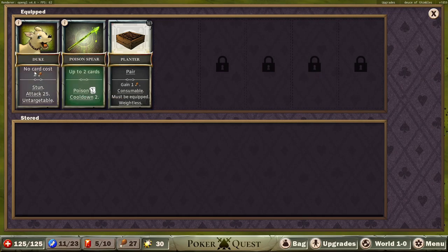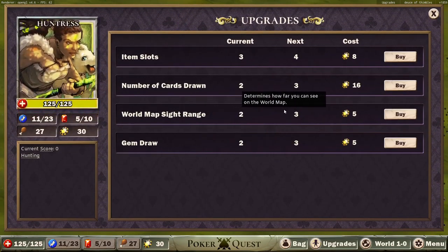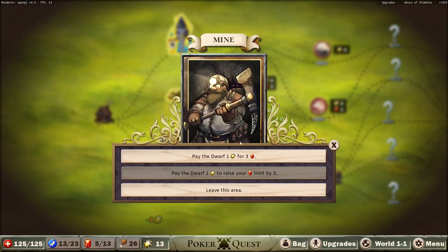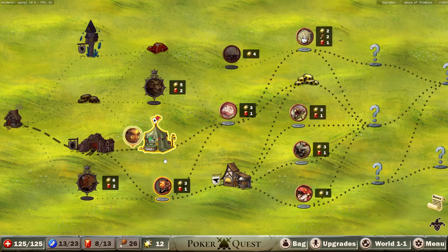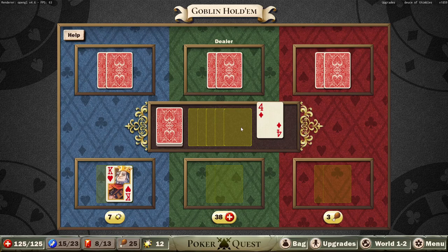I've got 30 chips — it started on top of my additional thing. I did not realize how that was going to work. I have 27 food. Yeah, this looks a bit easier. Who am I playing? I'm the Huntress, I forgot to select random. That's fine. Huntress: we can spend 2 energy to refresh abilities. The planter needs a pair to give food. The poison spear is 2 cards and poisons. Duke expends food and attacks for 25 and stuns.